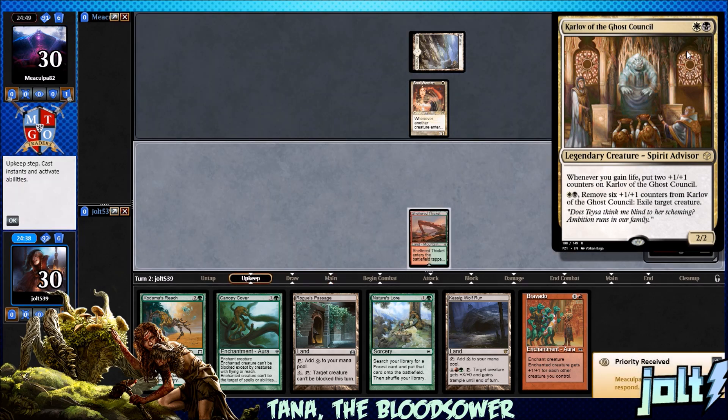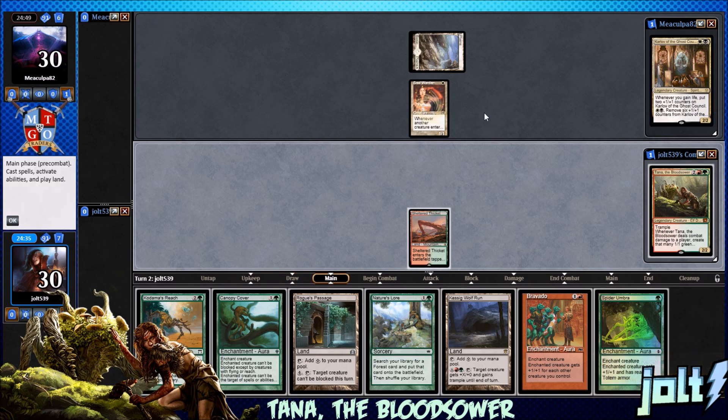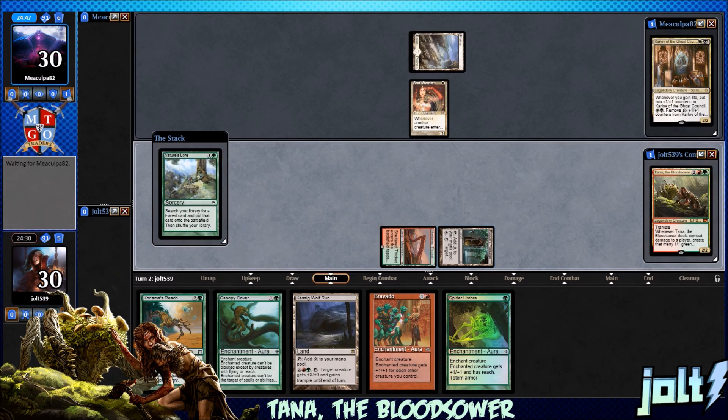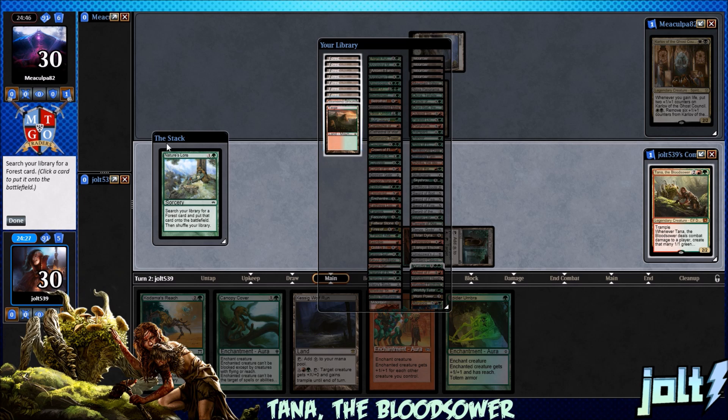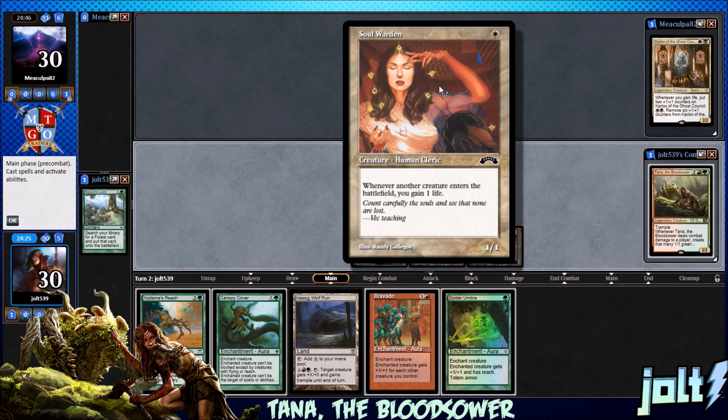For white-black, remove 6 counters from Karlov to exile target creature. Let's go for Rogue's Passage, then let's go for Nature's Lore. Helps if we tap for green. Search our library for a forest card — let's grab Stomping Ground. Not gonna pay 2 life. We're not really wanting to put Spider Umbra on Soul Warden.